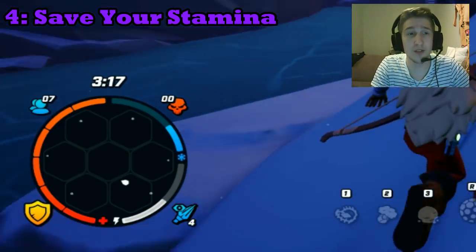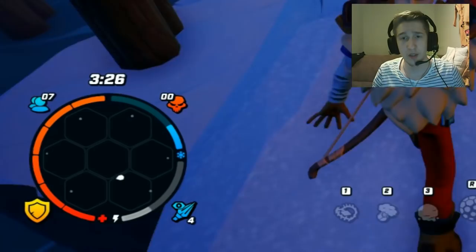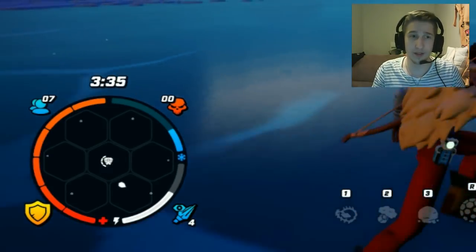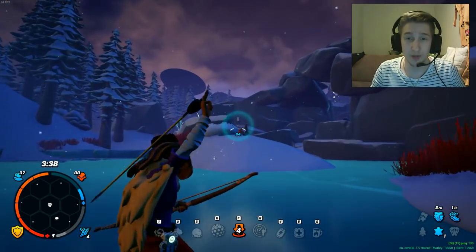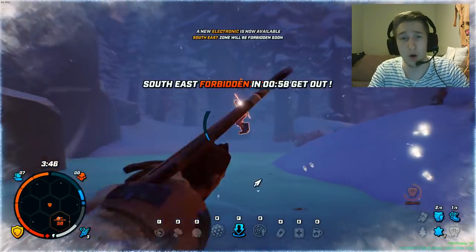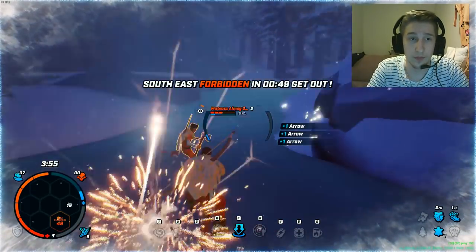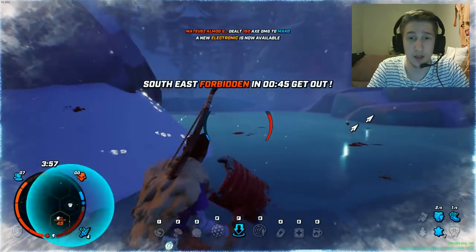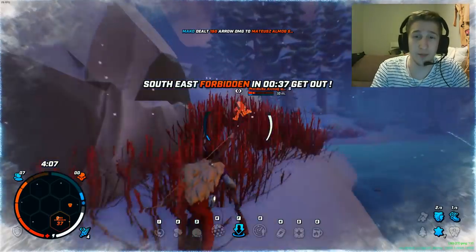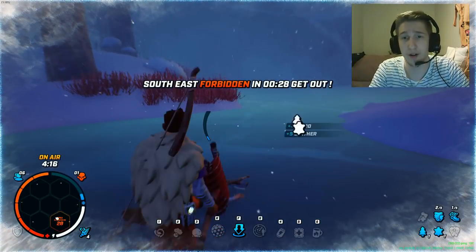The fourth tip: try to never run out of stamina. I find this really important. When you run out of stamina it needs to recharge back to full, and if someone is behind you trying to dodge their arrows without stamina is really hard. You should always have stamina — never run it out because then you get the cooldown to charge it up fully. Also if you run out of stamina and someone shoots an arrow at you, you might jump once and then your stamina is at zero again. Never ever run out of stamina in this game.